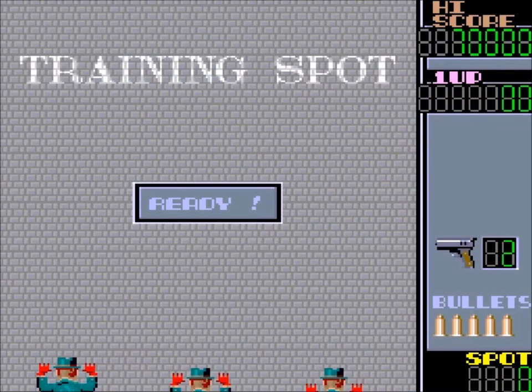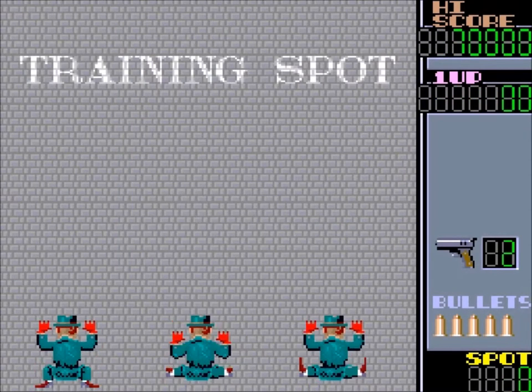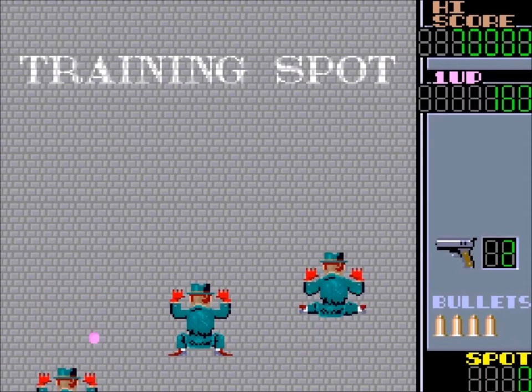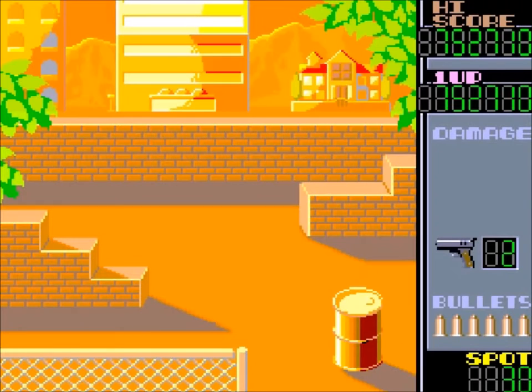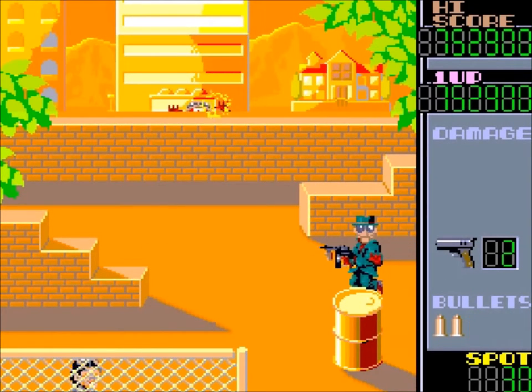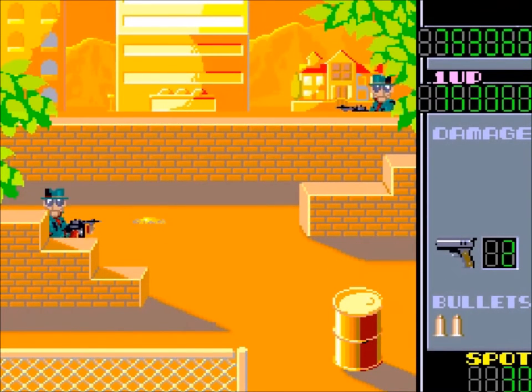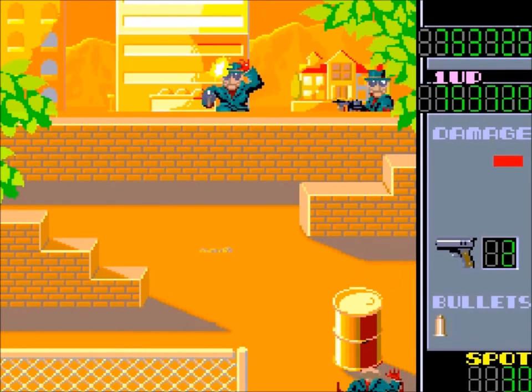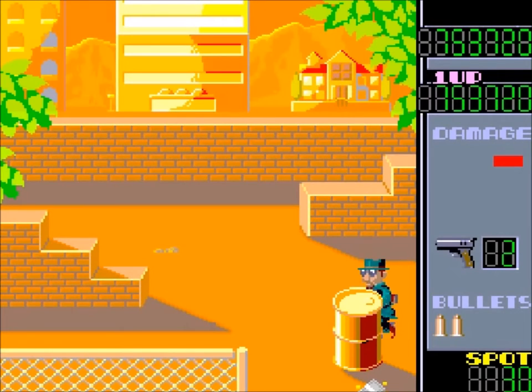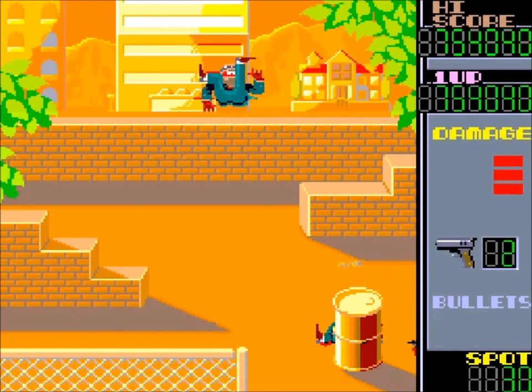When starting the game, a training session can also be played. On the screen gangsters appear. Eventually they will flash red to indicate that they are about to hit the player. Once they start shooting, they cause major damage, so it's wise to kill them immediately and give priority to the flashing enemies.